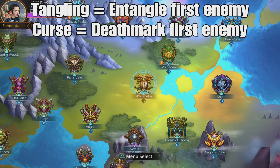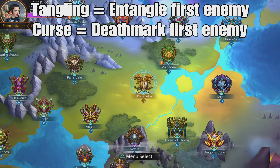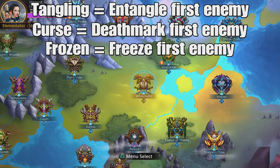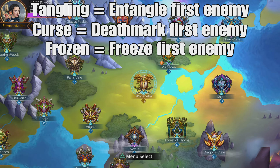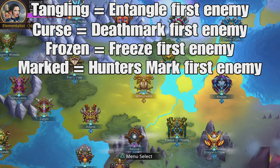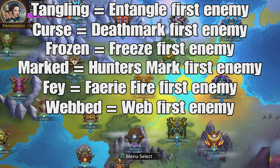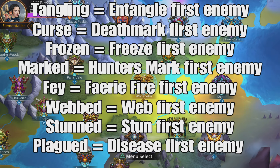They're not in any particular order, by the way — just as they come up. Next we have frozen — freeze the first enemy — so you're not looking for freeze, you're looking for frozen when it comes to the weapon. Marked — huntersmark the first enemy. Fae — fairify the first enemy. Webbed — webbed the first enemy. Stunned — stun the first enemy. Plagued — disease the first enemy.